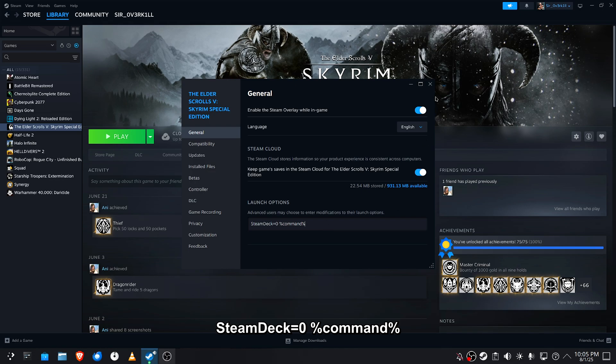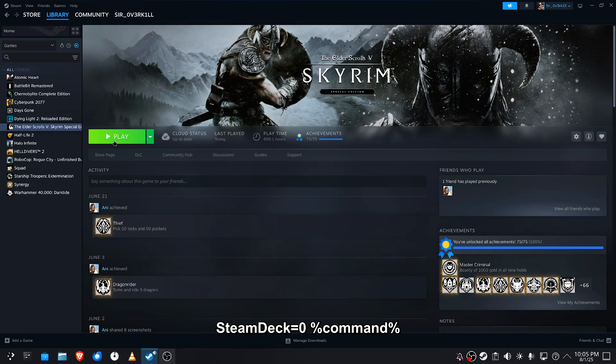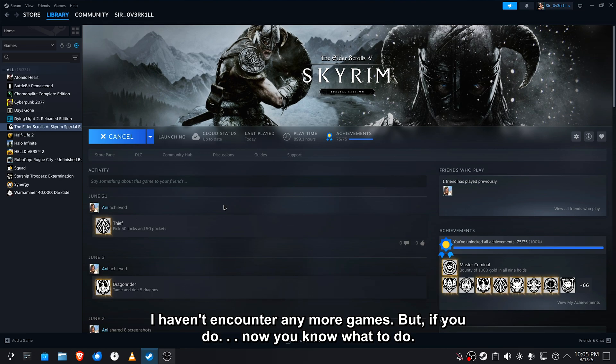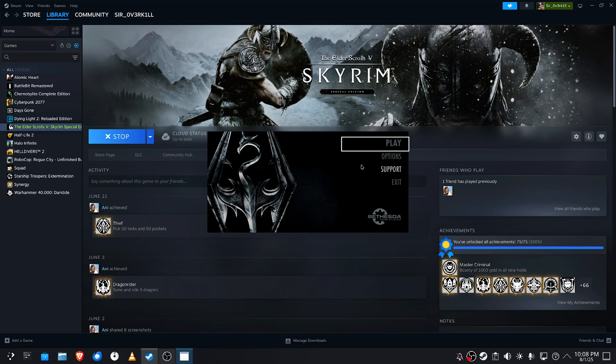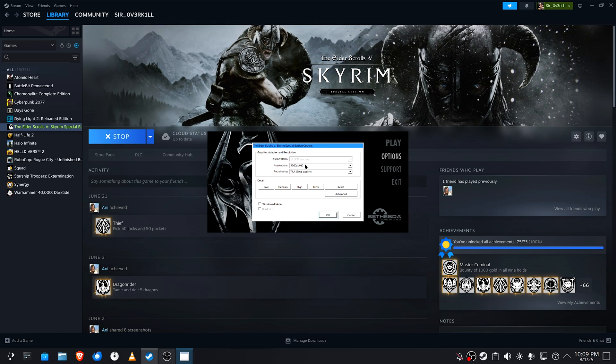So far, the only games that needed this command in order to run properly on a PC have been Skyrim and Atomic Heart. They think that you're using a Steam Deck and don't give you all the options you normally have on a PC. In Skyrim's case, this is the launcher window you don't get when the game thinks you're using a Steam Deck.